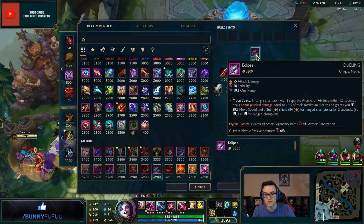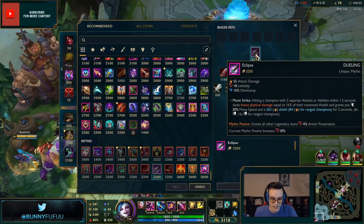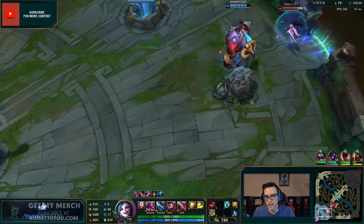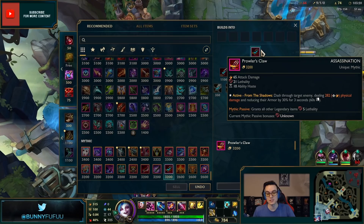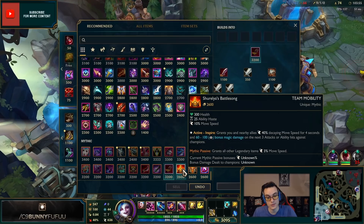Eclipse is an insanely strong burst item — hitting a champion with two separate attacks or abilities within 1.5 seconds deals bonus physical damage equal to 16% of their maximum health, grants you move speed, and a giant shield. If you're melee it's on a six-second cooldown; for ranged it's 12 seconds. Prowler's Claw lets you dash through a target enemy and reduces their armor by 30 for three seconds — obviously much more impactful in team fights.